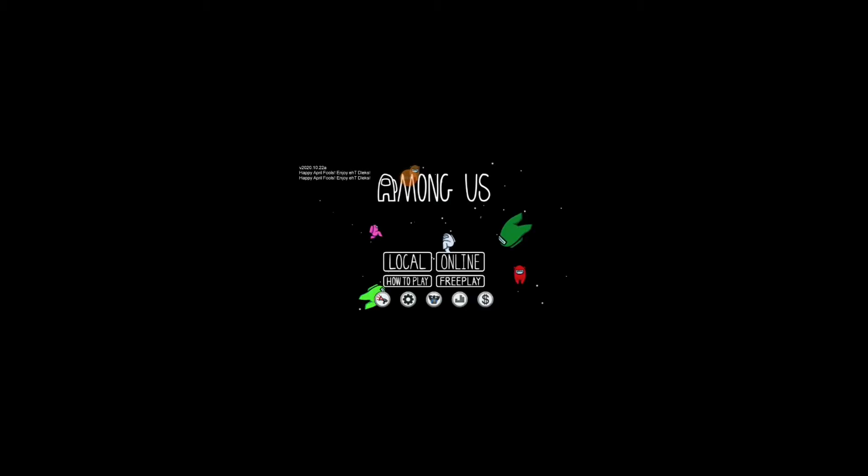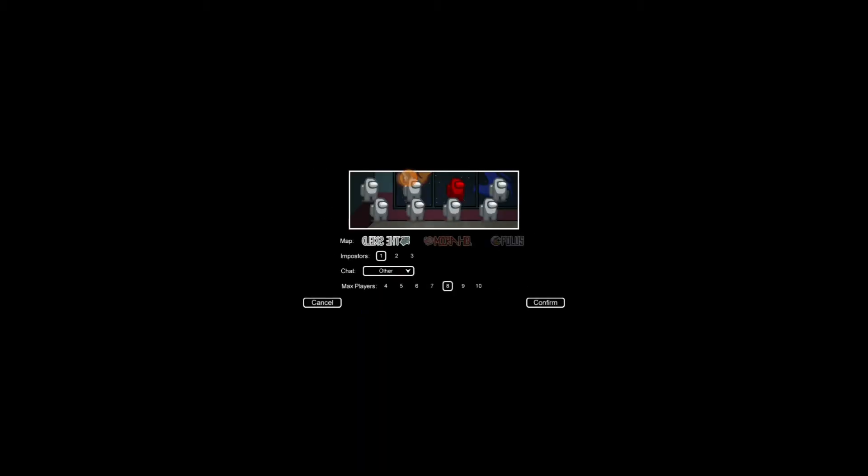Now it only works when you're the server owner, like if you're the leader. It only works like that, so if you're the leader it'll pop up on everyone's screen. You'll see where the map is flipped. If you see in the top left it says 'Happy April 1st,' that's when you know it worked. Now go online and create the game — you can see the normal ones and the one that's flipped.